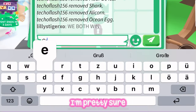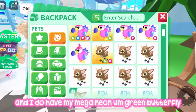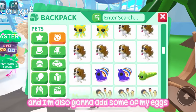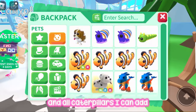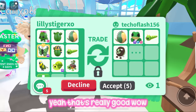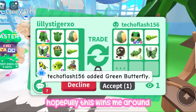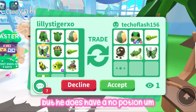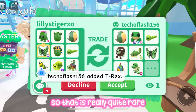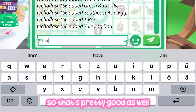Now we're doing green. I have my mega neon green butterfly, some caterpillars, green amazon birds, and my mega neon sprout snail — hopefully that wins me the round. But he has a no-potion buffalo from a Halloween update ages ago, which is really rare, and a no-potion neon chameleon, which is pretty good.